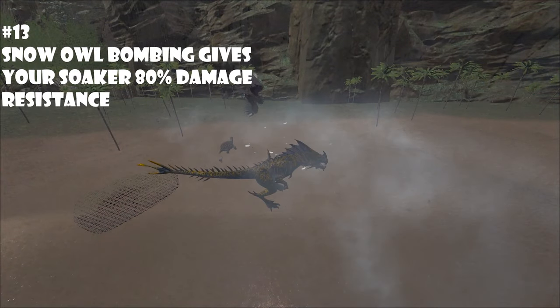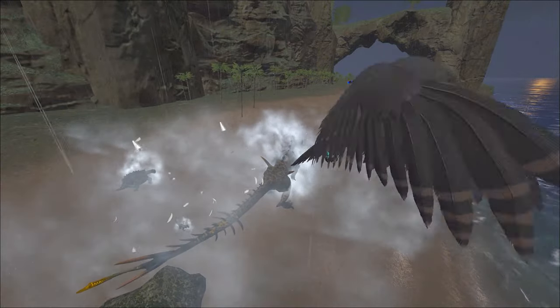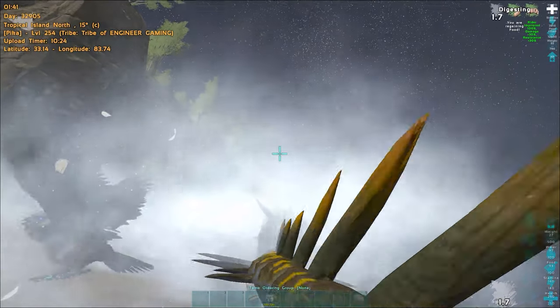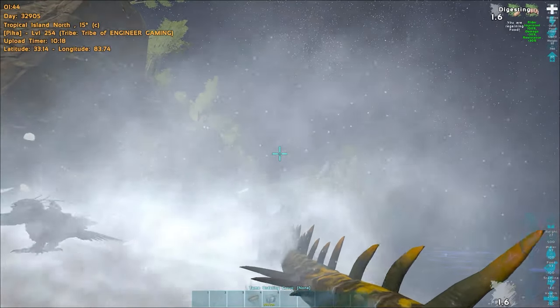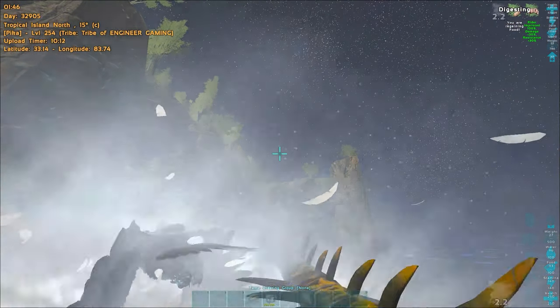If you have a tribe mate with a Snow Owl and you're on a soaker, if he bombs you — or if you kick him from the tribe and he bombs your soaker with a Snow Owl to get that effect — your dino takes 80% reduced damage while it has the Snow Owl slow effect. You go from taking 75s in damage to taking about 15s. So if you're offline soaking and you want to get in quickly and you have two people, just do this. You probably won't regret it, unless your guy on the Snow Owl is stupid enough to fly into the base and die — but that's not the method's fault.